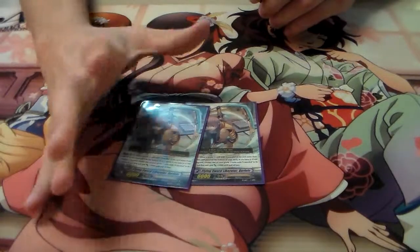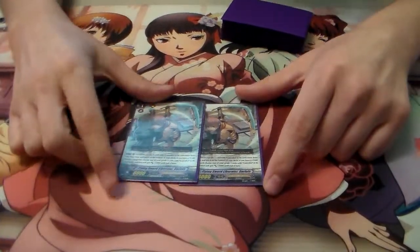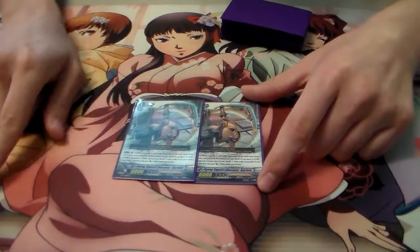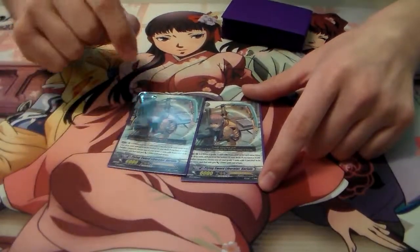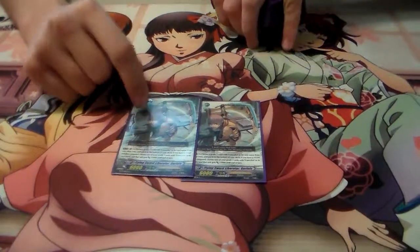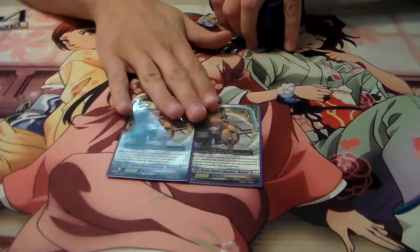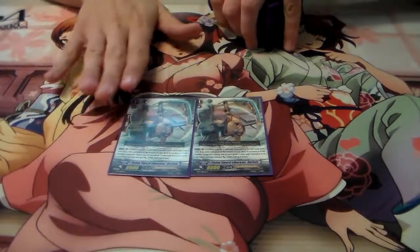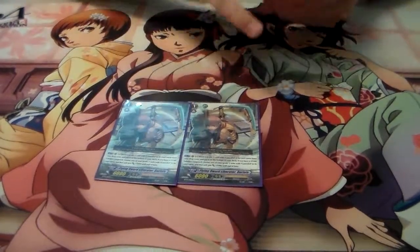I thought Gold Paladin was all about critting. It is, but Gold Paladins really don't have that good of a hand size. I play the Zenith build, so I have the Persona Booster type of thing, where I return a Ganselot to the bottom of the deck from the drop zone and give a Ganselot plus 5000. Flying Sword Liberator is really a good card. I like it — I was going to have it at 3 like in my Drill Knights, but I like 2 in this one.